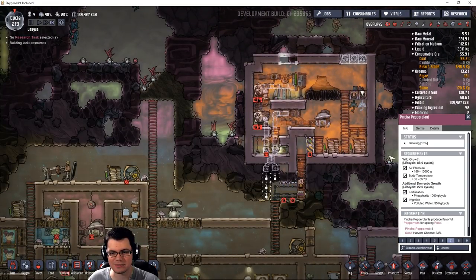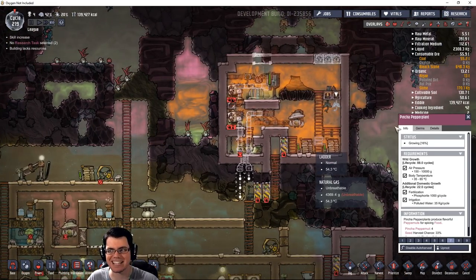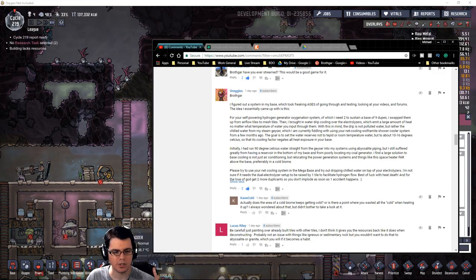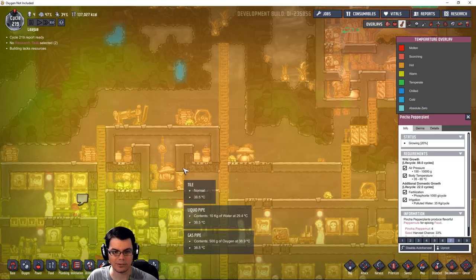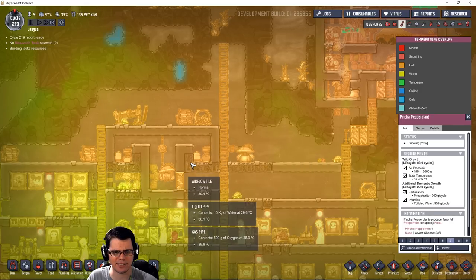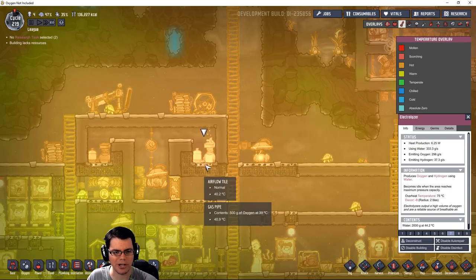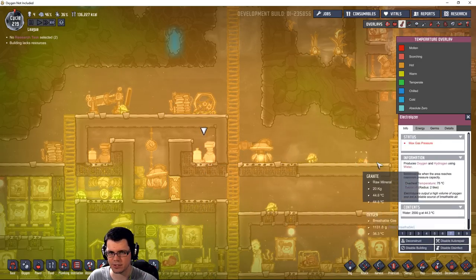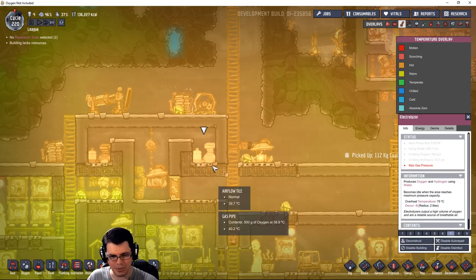These pinch-of-pepper plants have a pretty long growth cycle — you're talking 22 cycles for domestic growth, which is a lot. Regarding Greggles' comment on how to cool the electrolyzers: electrolyzers give off a fair amount of heat. They emit oxygen at a higher temperature regardless of the temperature of the input liquid. That said, it's subject to change depending on where the developers settle with it.